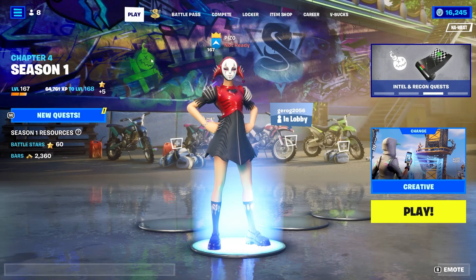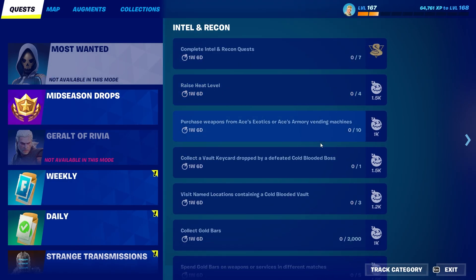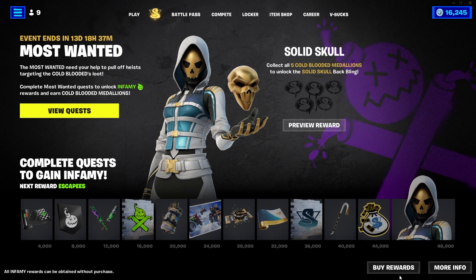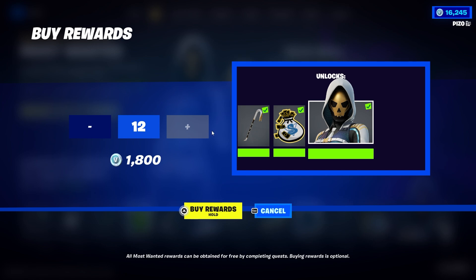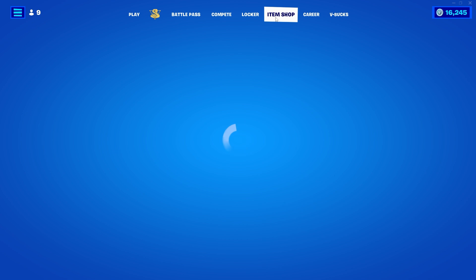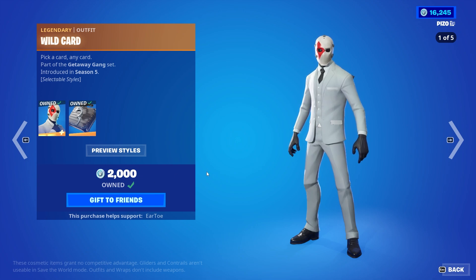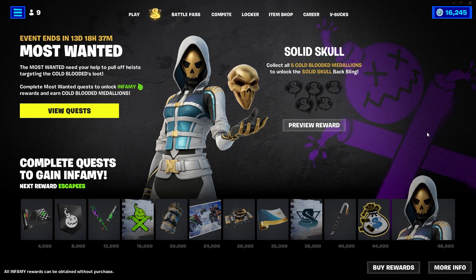Lastly, I want to mention the brand new tab called Most Wanted, where we have just under 14 days to complete these quests. It looks like we can't fully unlock everything until roughly under eight days from now, but if you just want to outright buy these with V-Bucks you can do that today. I believe the total is 1,800 V-Bucks to get all of these completed. Looking at what it costs to buy the Wild Card outfit, we're looking at 2,000 V-Bucks — so it's not a bad deal to buy them, but if you have the time and patience you might as well do the quests and get them for free.